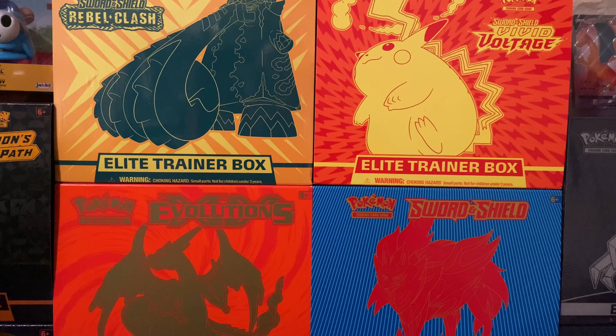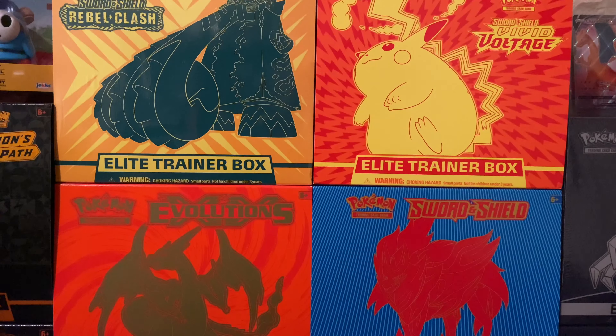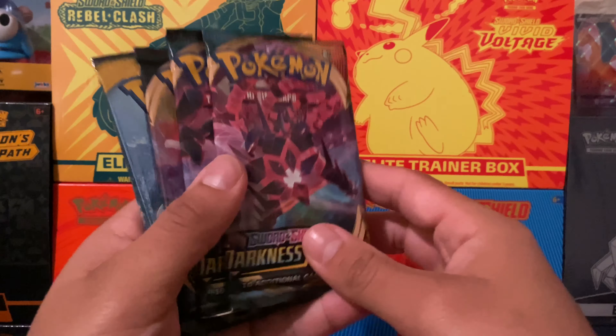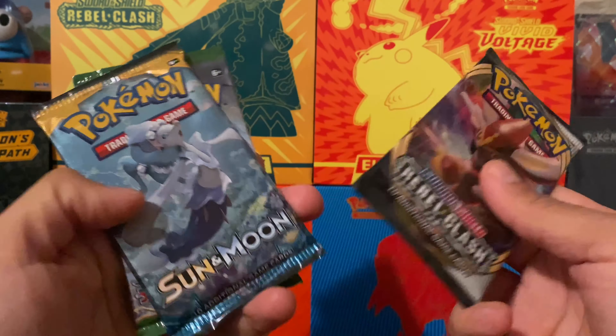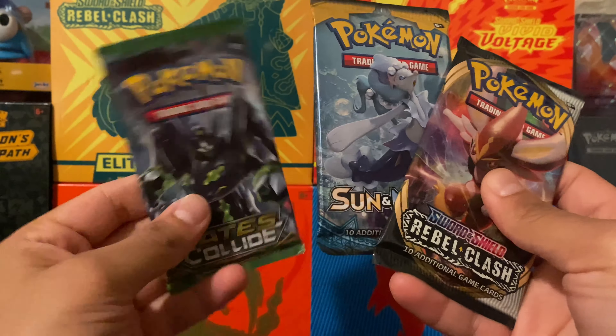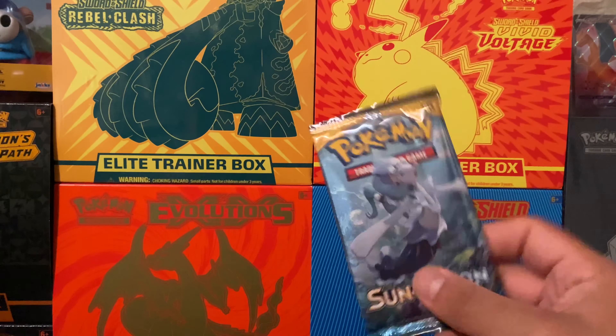I usually sleeve up holographic cards and better. And then we got our packs — quite a few packs in here. Let me just put all this to the side. We got two Darkness Ablaze, one Sun and Moon, and one XY Fates Collide.